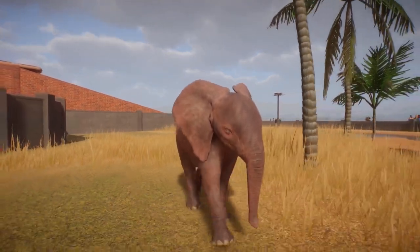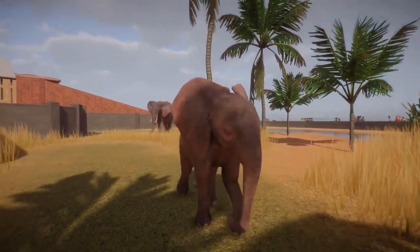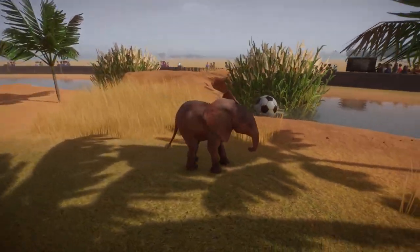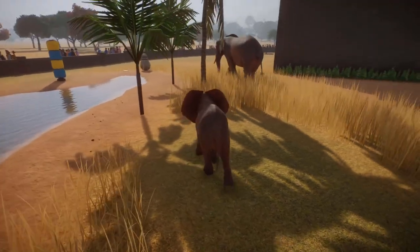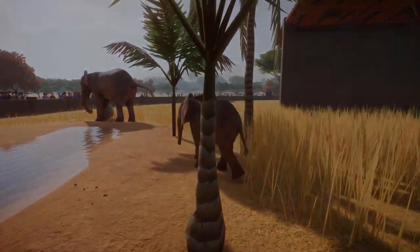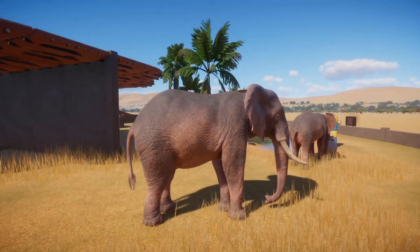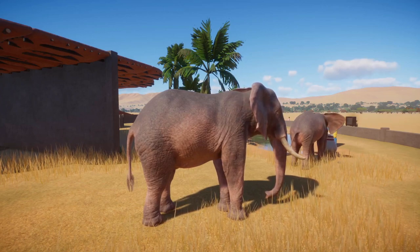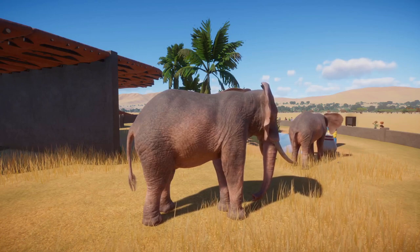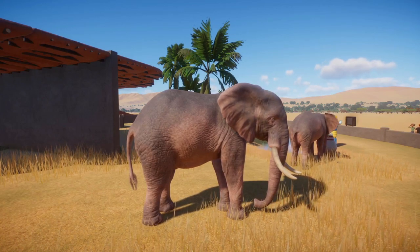Fortunately, recent conservation efforts have meant the African elephant population is on the rise. Elephants that live in national parks are now protected from poaching and hunting, and many African countries have introduced humane ways of preventing elephants from damaging farmland. One method is to build a beehive fence, as elephants are extremely afraid of bees and will avoid areas containing them.